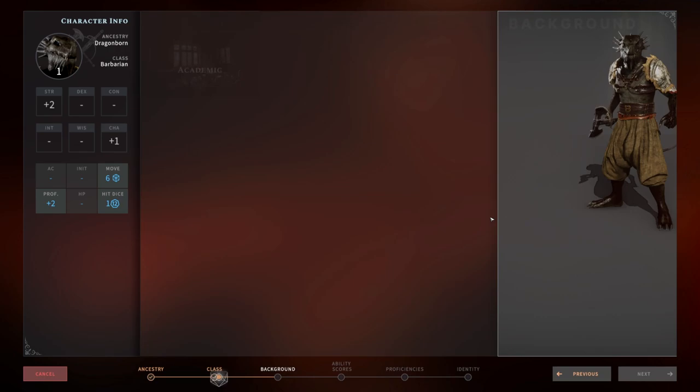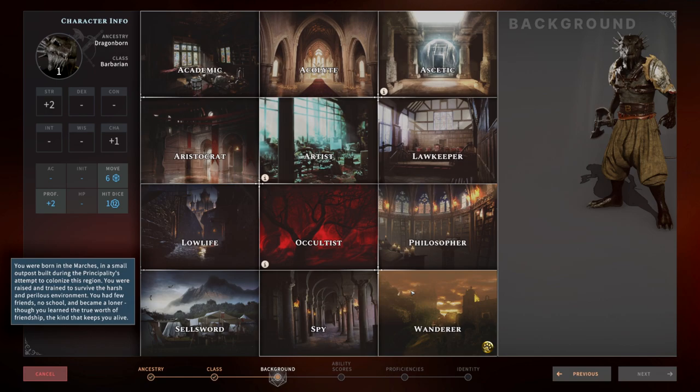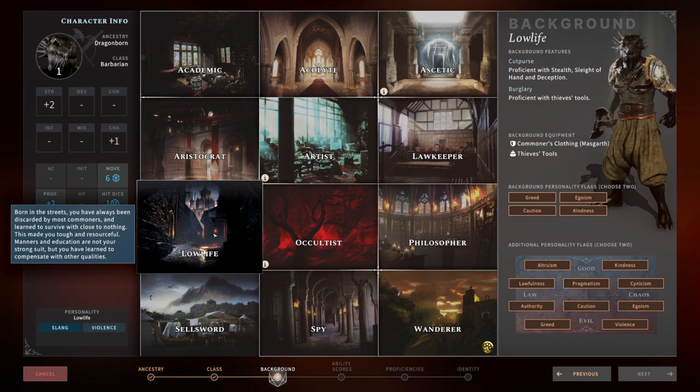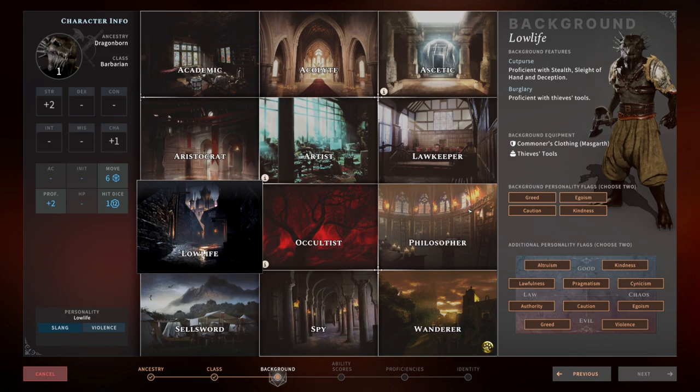Now let's talk about backgrounds. The most thematic is probably the Wanderer. Low Life could be a good option if you don't have a very dexterous character, since it gives proficiency with thieves' tools — you won't be a great rogue but you're a good rogue substitute. Spy is another good option because of proficiency with poisoner kits, and being able to apply poison to your weapons will add to your damage. Those are the three I'd recommend.